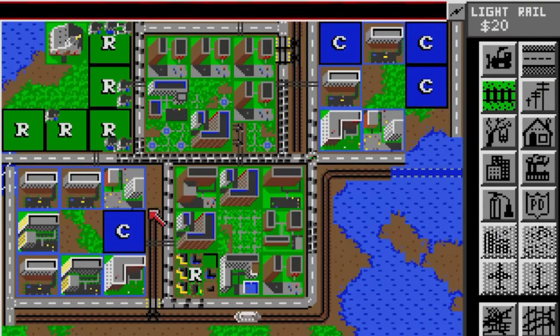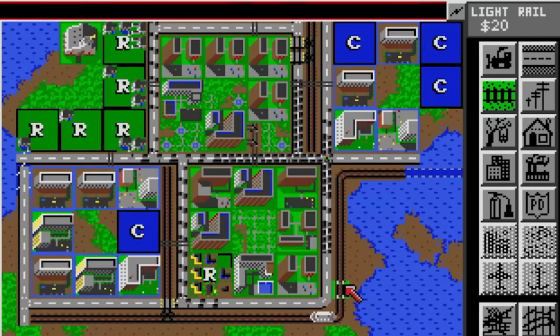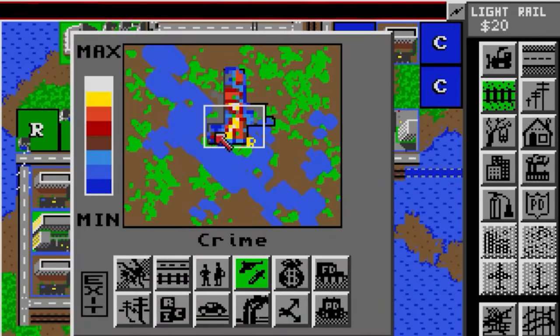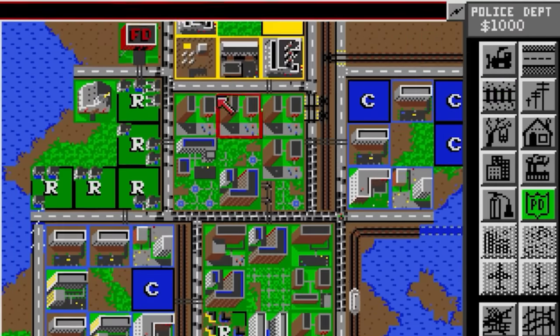Wright realized he could use these ideas to create his own simulation, one which functioned by calculating a series of values for each tile in a city's map. The result is a very literal interpretation of a city simulation. The citizens themselves are irrelevant — all that matters is how they collectively work together to form a city. That might sound a bit dystopian, but it had a very important advantage: the math could be made simple enough to process in real time on contemporary hardware.